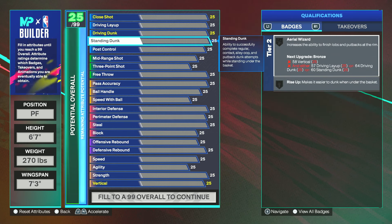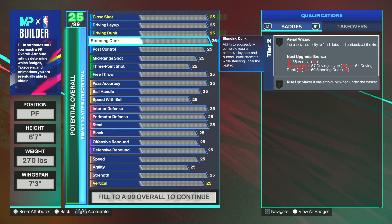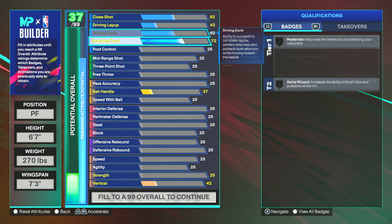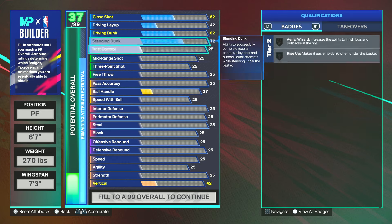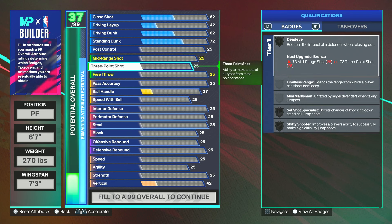With these stats, what we do first is go with 72 on your standing dunk. I always go the minimum with my dunk animations as a popper — you get away with such good dunk animations even at these lower attribute levels, which is amazing. That's kind of the way it's been for the past few years in 2K. This is what we're going to have for finishing; we're not going to add any more finishing and we'll leave it like that for the rest of the build.